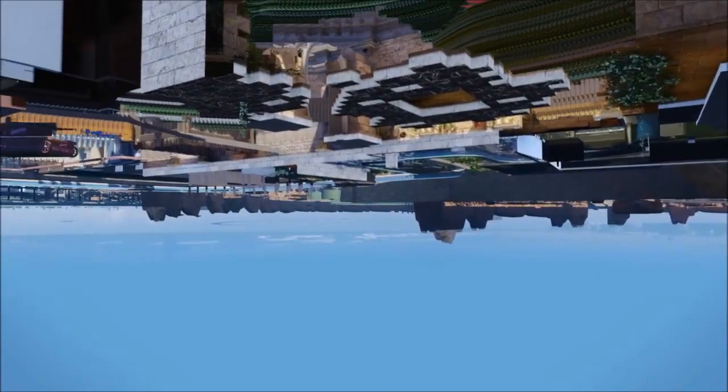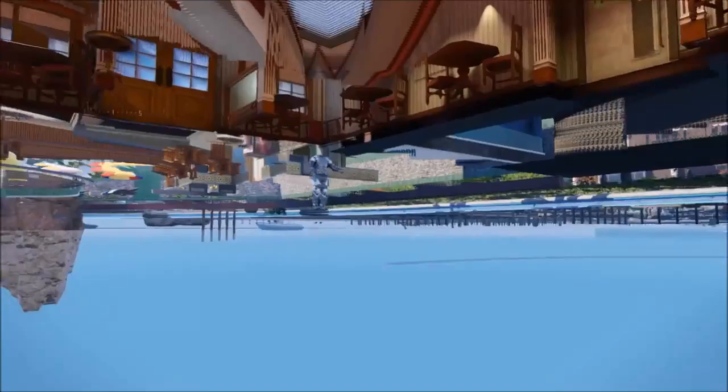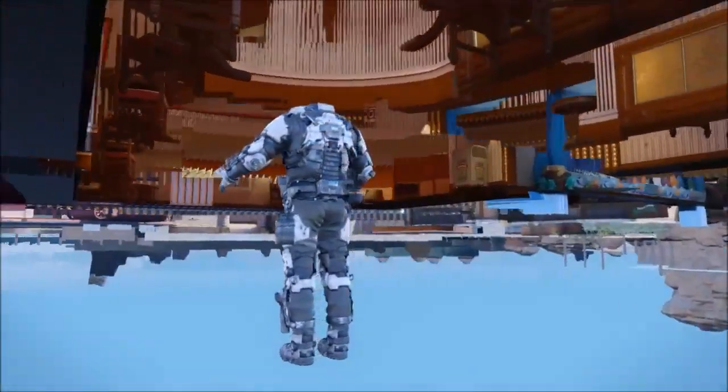You see this white part here? It's not colored. So you go down under the map and what you need to find is the bar area. If you can find the bar area, you can find the 10th specialist. And here it is — the 10th specialist right here.